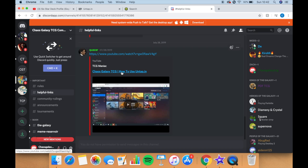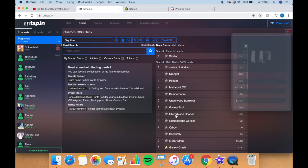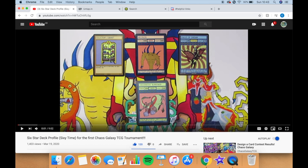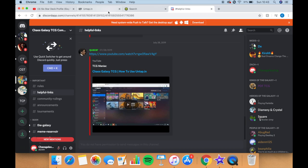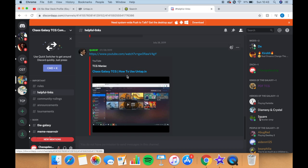The Discord is where the entire competitive community hangs out. Tournaments are entered there and then held on Untap, which is a great tabletop simulator website where you build decks. This is the deck I used in the tournament — 60 cards. If you haven't seen the deck list, head to the link in the description. There's also a more in-depth tutorial done by TCG Maniac that teaches you how to use Untap, build your own decks and play online, which is really useful.